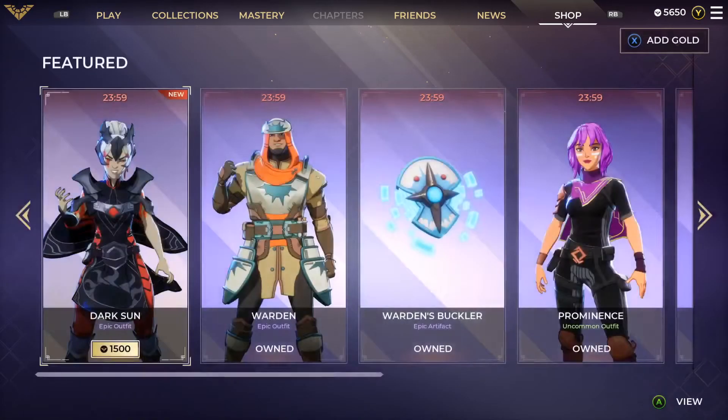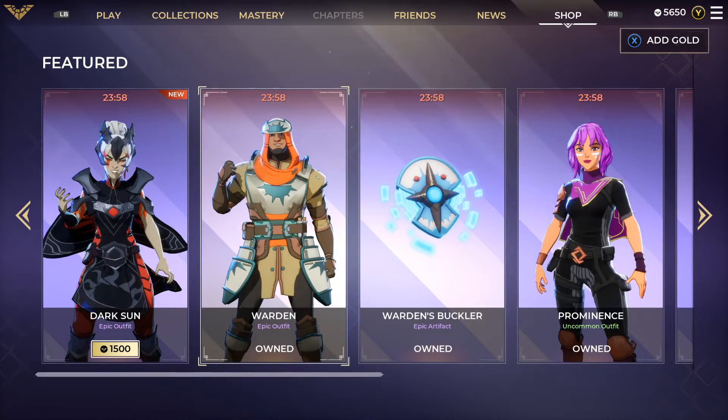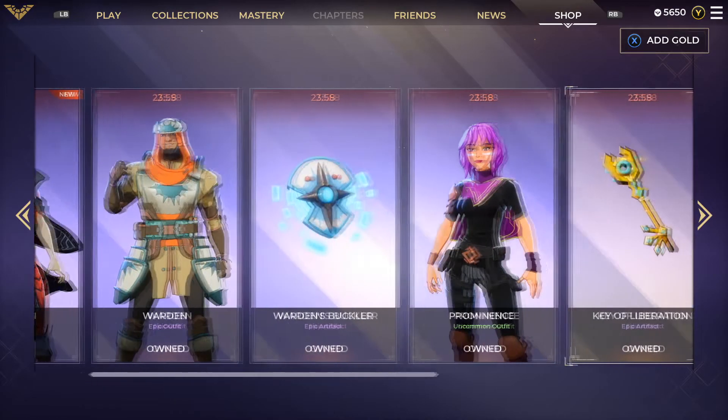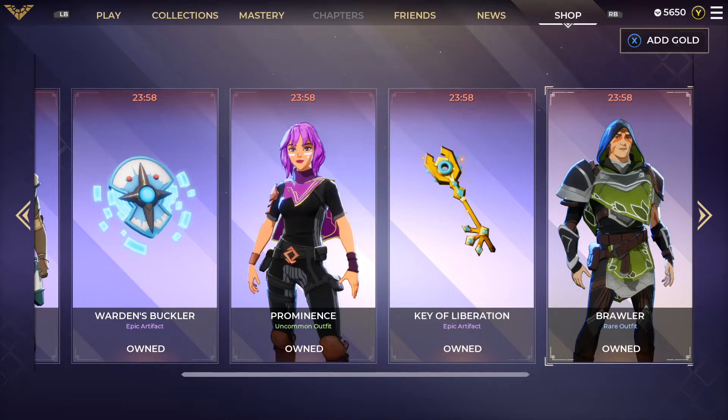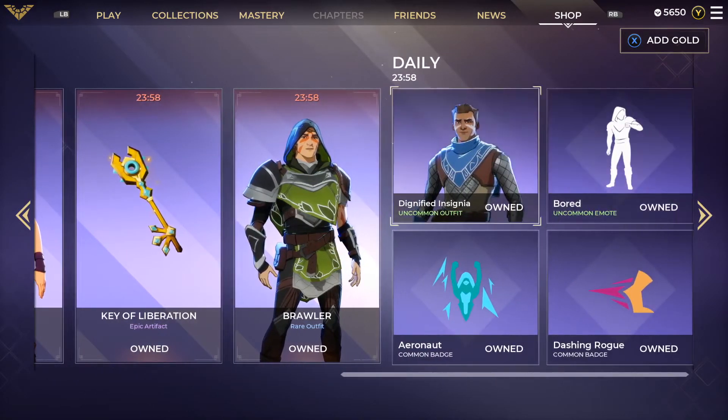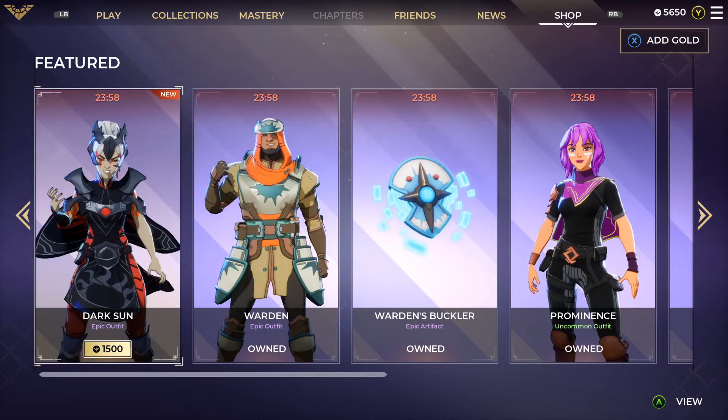Then we have the Warden epic outfit, which has already been in the shop, and the Warden's Buckler epic artifact, also previously in the shop. Then we have the Prominence uncommon outfit, the Key of Liberation epic artifact, the Brawler rare outfit, the Dignified Insignia uncommon outfit — that's the first one in the daily — the Board uncommon emote, and the Aeronaut common badge, plus the Dashing Rogue common badge. Those are your items for today.